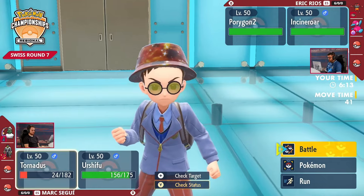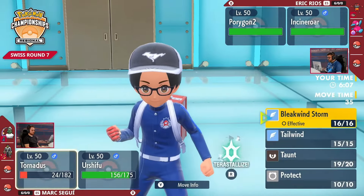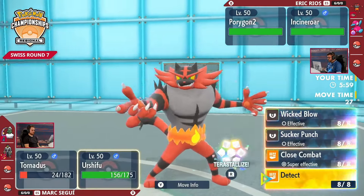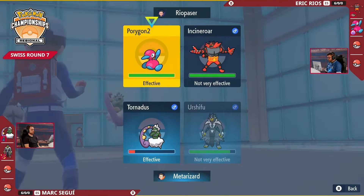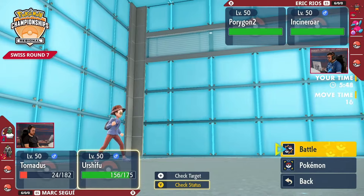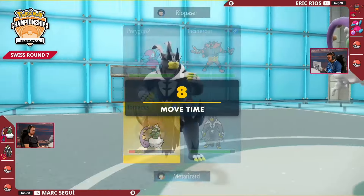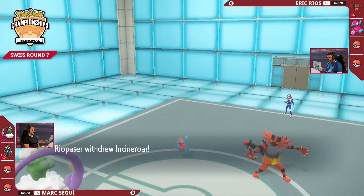I've got to call out that the Urshifu on Mark's side is the Stellar Terra-type — that's a great Terastalization option to have. But to take advantage of it, you're going to have to get it in a position where you maybe want to wait to see what Eric commits to, if he's going to commit to a Terastalization earlier on. Because if we do see the Poison Terra-type come out from maybe the Porygon2, you are really threatened from the Urshifu on both the Porygon2 and the Incineroar. So which one do you switch? Which one do you Terastalize? It's a big question, and maybe that's something that Mark wants to not commit to too early.